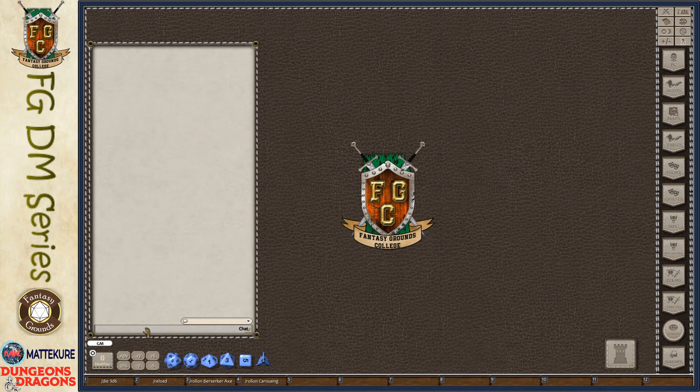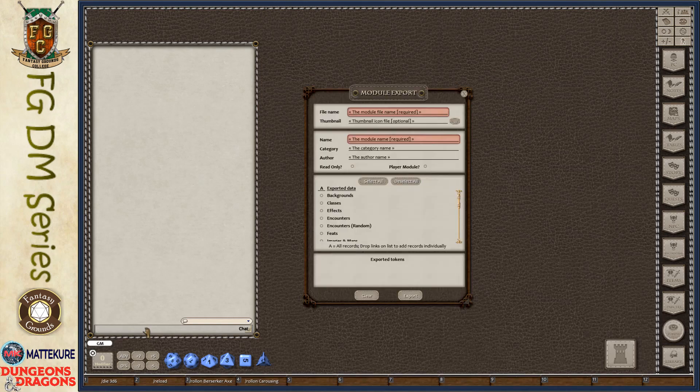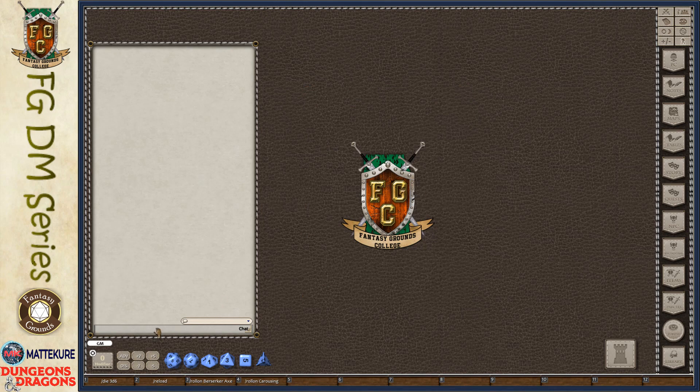Next up is the export function command. Export allows us to export all of the information we've created for this campaign into our own module. This could be done either for a module you want to distribute, sell on Dungeon Masters Guild or similar websites, or post for free on forums. You just type slash export, and that pops up the export window. Fill out the required information, select what you're going to export, and click export — it will create the module for you.